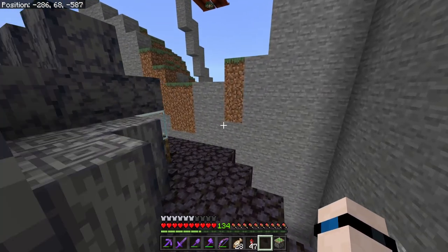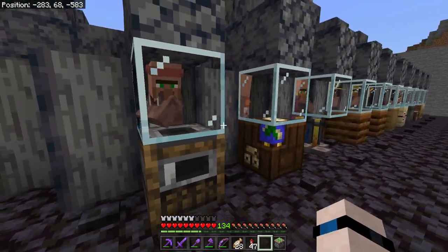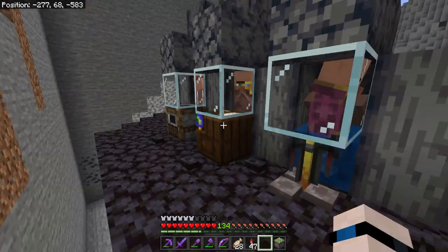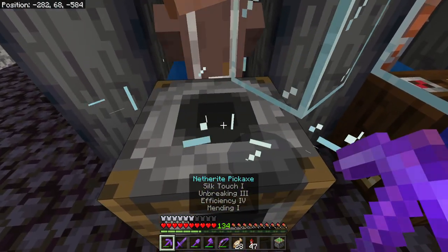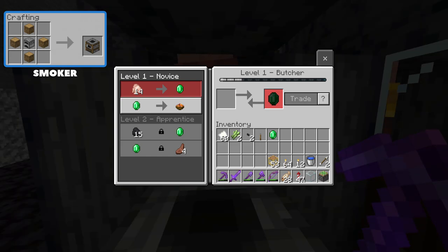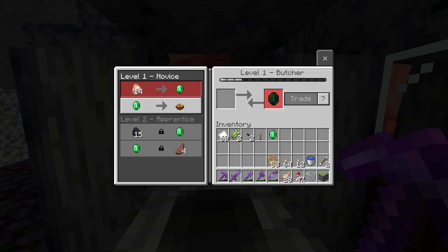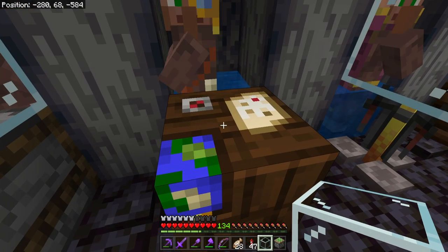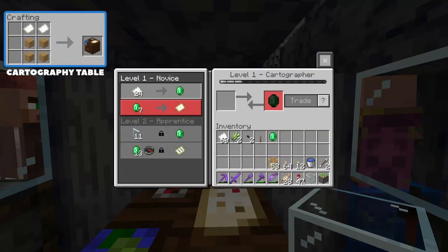That leaves us with 10 more villagers that we'll go over but may not keep. First up, at the smoker, we have the butcher. A butcher will take raw meat and trade it for emeralds, and sometimes you can get rabbit stew, cooked meat — basically any kind of meat. Think of this as your local meat market. If you're looking for a good food source, this is something you could potentially set up.